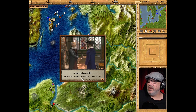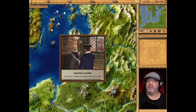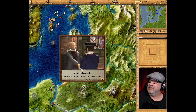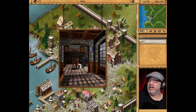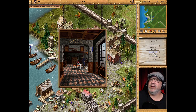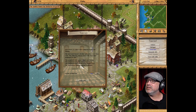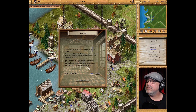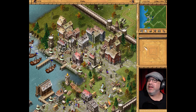Appointed counselor — you are now a member of the council of the town of Visby. Things are looking up for us! We are now a counselor. What does that give us? Let's go to the town hall since we are now a counselor and go into town info. Hmm, maybe it takes a minute. Let's check — we got a repayment letter from the 26th of August, so that one's old.